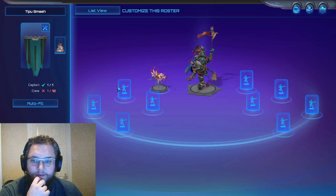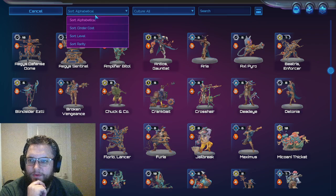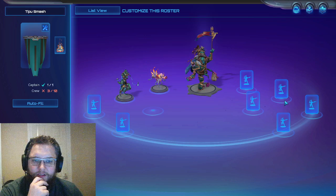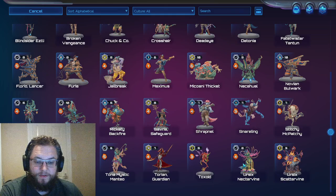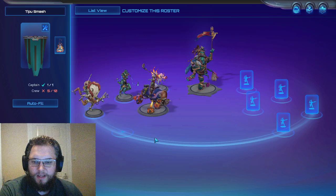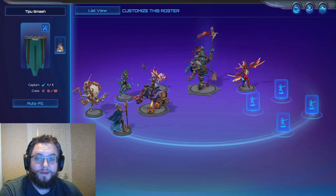First we put Tipu in our squad. Then we add the things that will really benefit Tipu. We want Cindercost — starting with Drumdance Atali, because that's the synergy I want to test. Then Crankbait. We'll also take Stitchy McPatchy, Savria Safeguard — reducing damage to zero for the next hit — and my favourite unit: Torian Guardian as well.